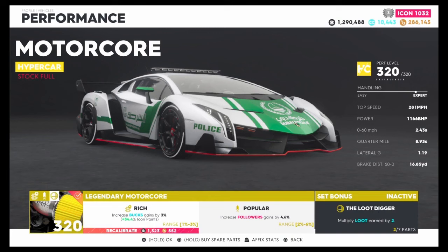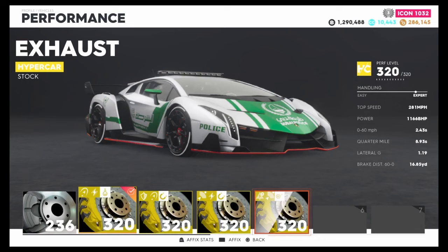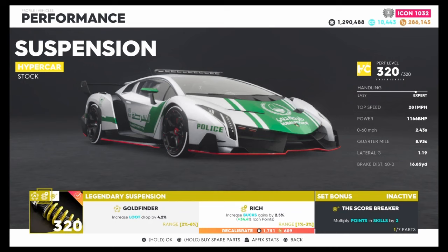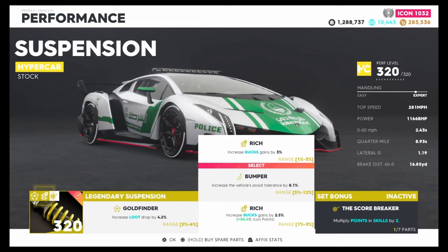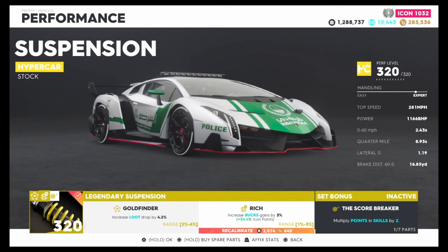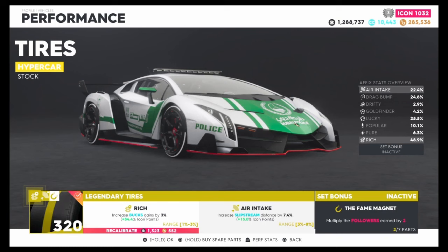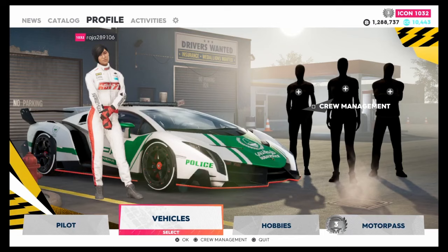Every time you put in a box part it gives you an upgrade on the money, so make sure you try your best to slot those in. You can also recalibrate parts by holding the X button — the maximum range is 1 to 3%. I was getting 2.5% on one part, recalibrated it, and now I'm getting 3%. That bumped my total bucks gain up to 48.9% extra — so make sure you try that for each part.